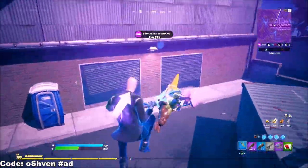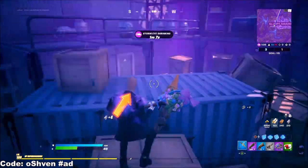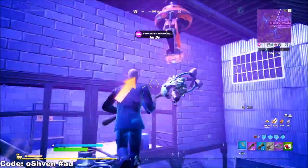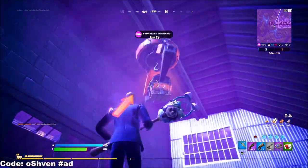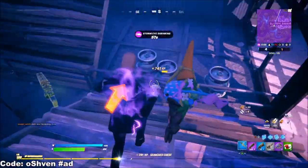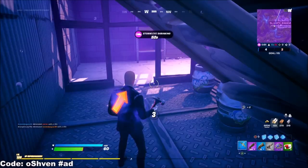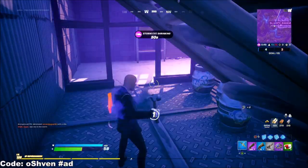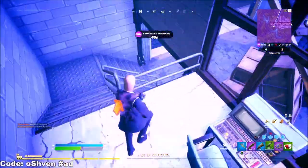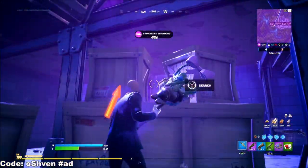The great thing about being in a Team Rumble match over at this location is you can go ahead and heal up basically the entire time — you'll just be chilling. You can heal up, grab this chest as well, and if you find any gears, make sure you cop those too. If you want, you can upgrade a weapon for bonus XP for crafting an item.